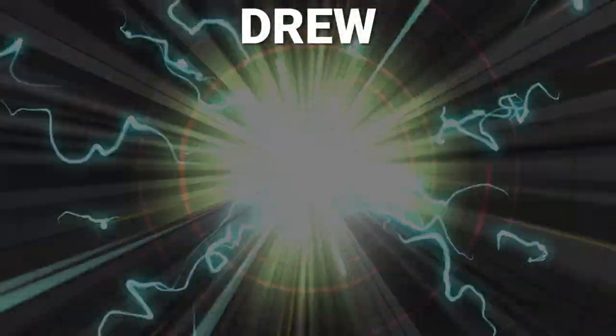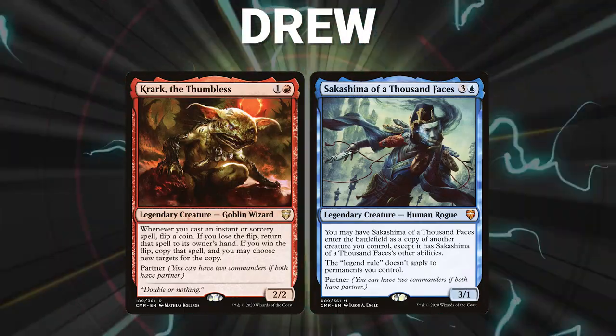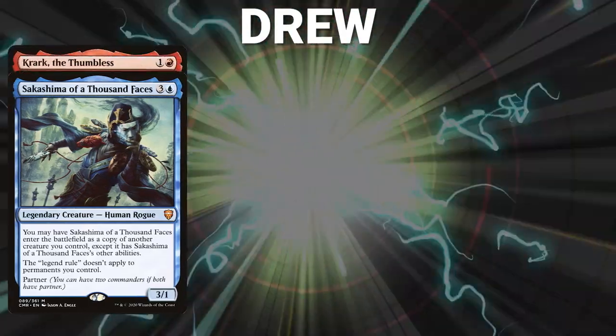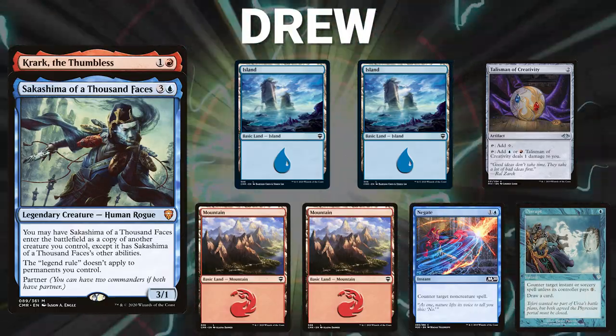Next we have Drew piloting the partner pair of Krark the Thumbless and Sakashima of a Thousand Faces. This is a storm deck that uses its commanders to copy and recur spells for ridiculous value. His opening hand contains two Islands, Talisman of Creativity, two Mountains, Negate, and a Disrupt.